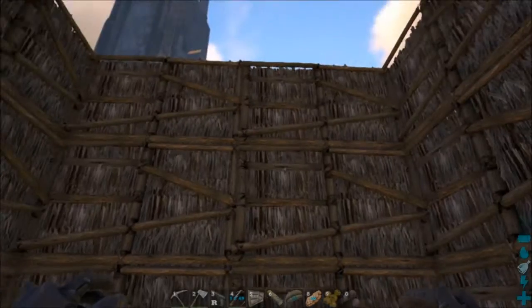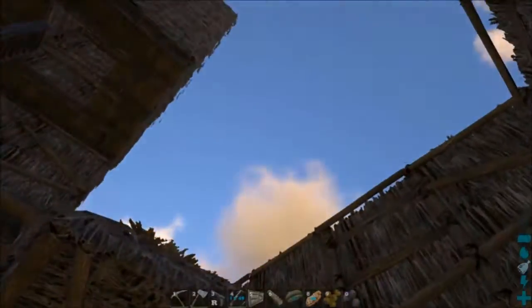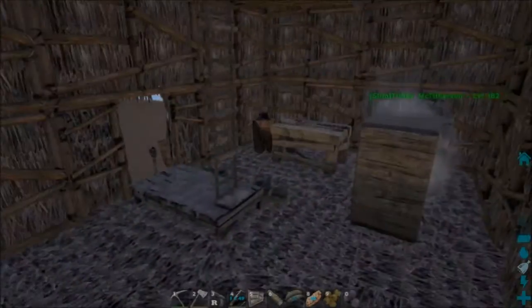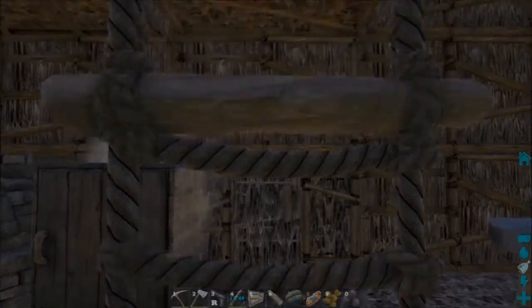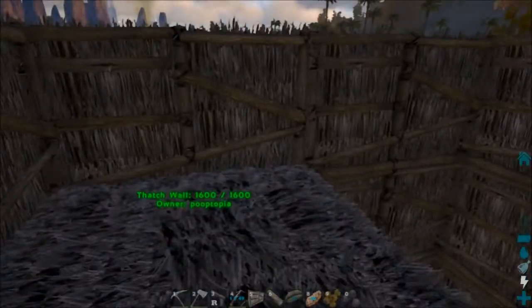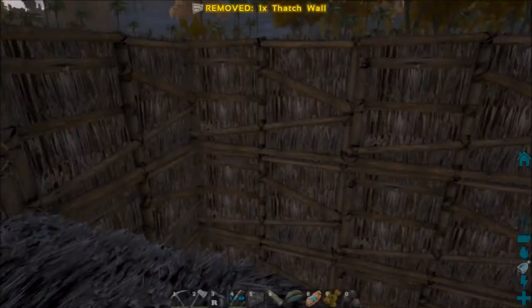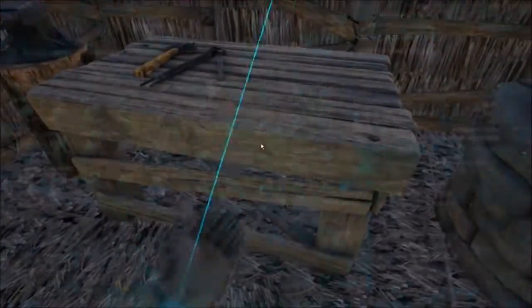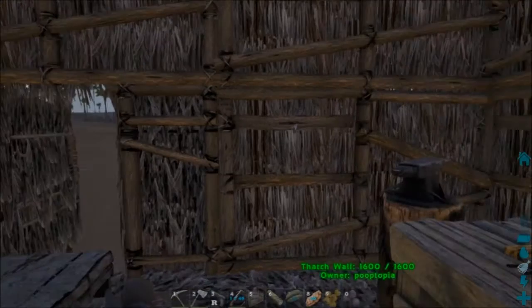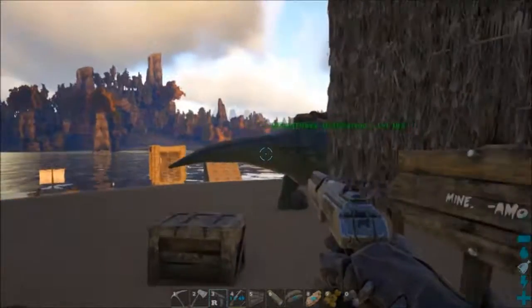We're back in the ark on the Pooptopia server and I'm making some modifications to the little building here. I'm out of materials so I'm gonna come over here — I don't think I've got enough stuff in here, so let's try my new gun. It doesn't hurt things.